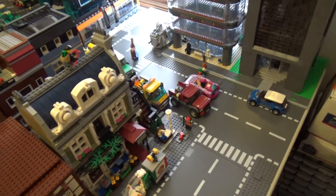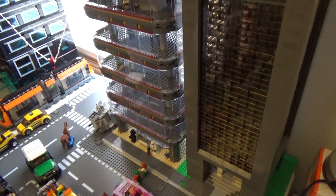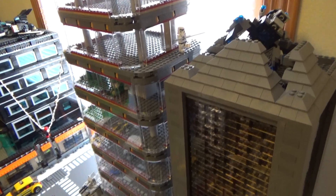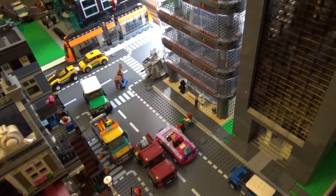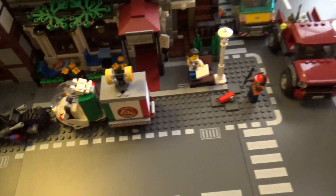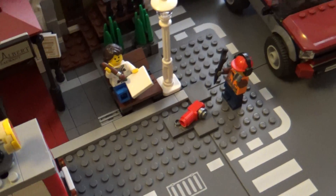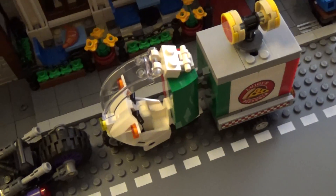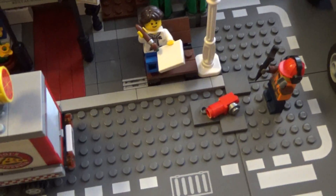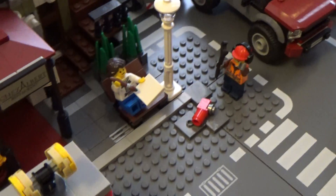Moving down from there, not too exciting going on around the corner here. We've got the Octan building — looks like something has crashed into the roof. Nobody ever looks up. This guy just got done fixing that in the last video, and now it's already been knocked over by one of the villains. I can't actually remember if I did that intentionally, but it worked out posing pretty well — he looks kind of freaked out about it. The artist is still searching for inspiration, not sure what she's going to draw.